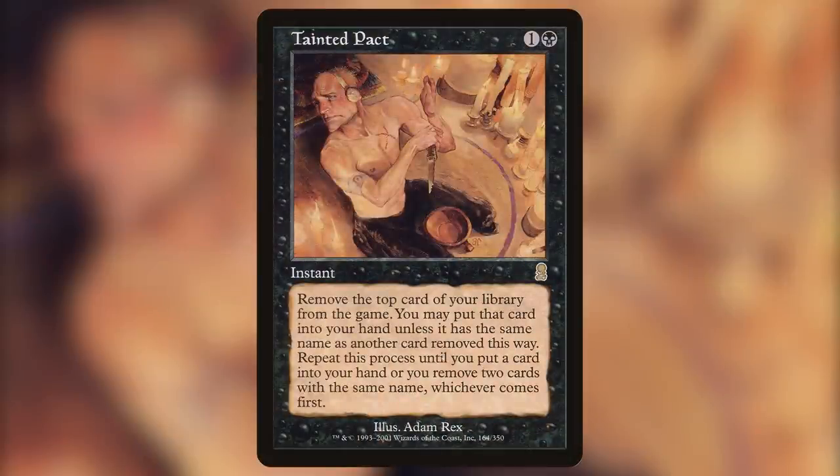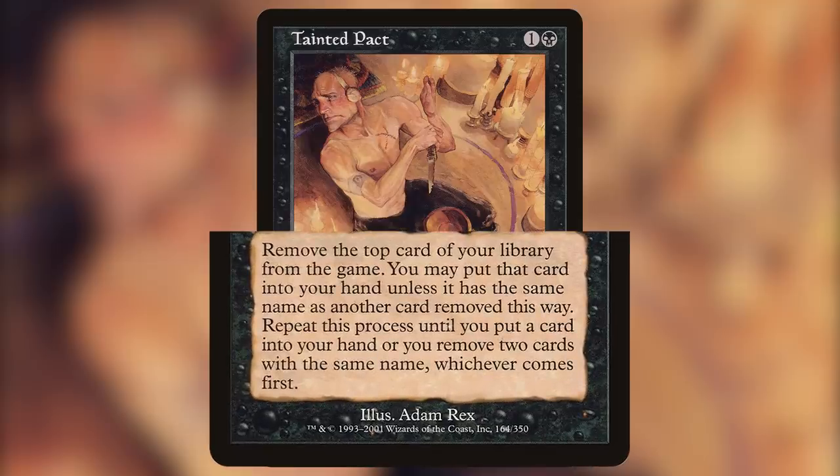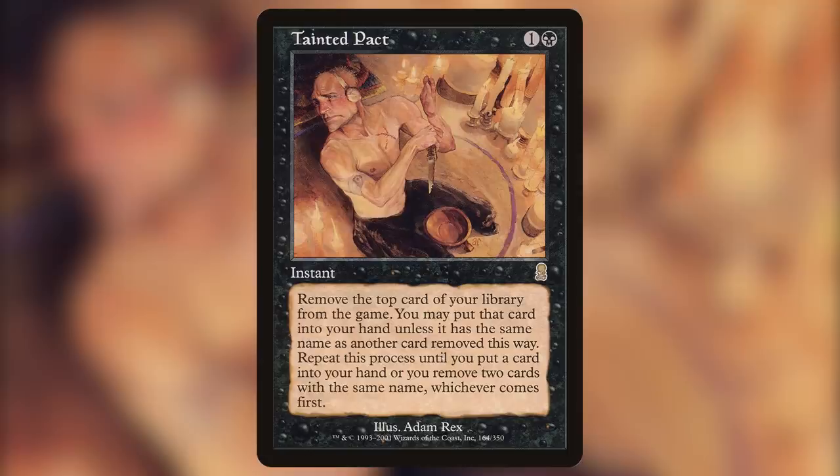Number 2 on our list is Tainted Pact. This card is 1 and a black for an instant that reads: Exile the top card of your library. You may put that card into your hand unless it has the same name as another card exiled this way. Repeat this process until you put a card into your hand, or you exile two cards with the same name, whichever comes first. This card is another card that allows you to easily exile your whole library to enable a fast win. Part of the reason Tarnished Citadel is used is because of this card — you have to have 100 cards with unique names, including basic lands, in order for this card to work. This card used to be a 50-cent bulk rare less than two years ago, and is now commanding over $60 at the time of this recording. It has only seen one printing, in Odyssey. As long as the demand to exile your library remains the most efficient win con in CEDH, this card will continue to climb.